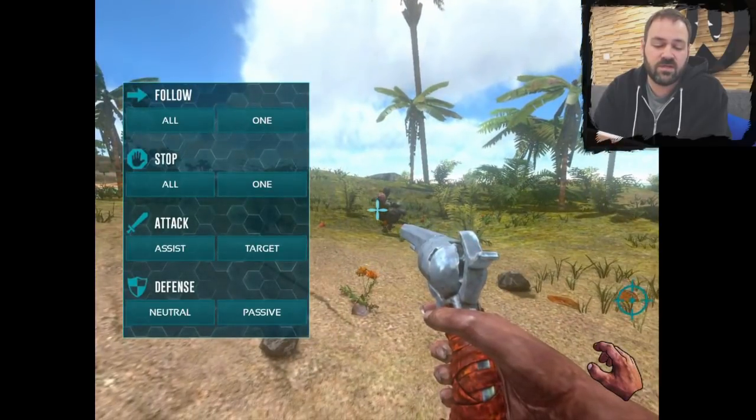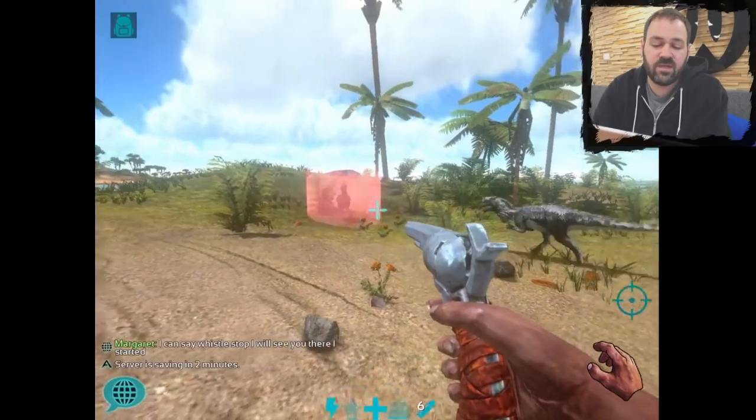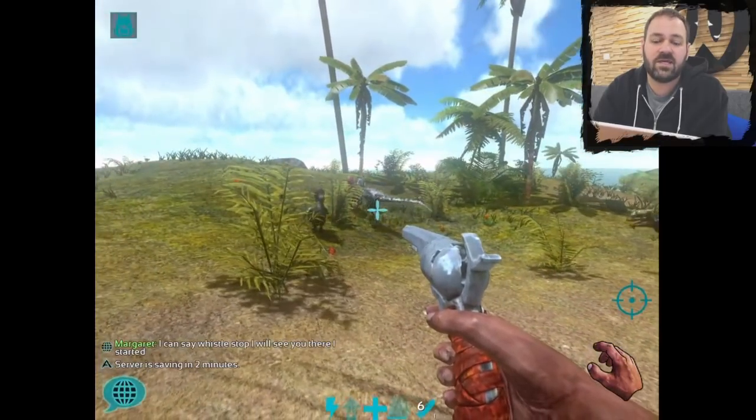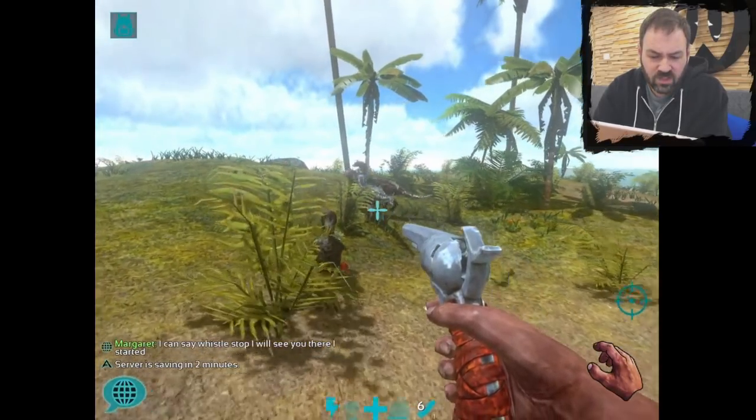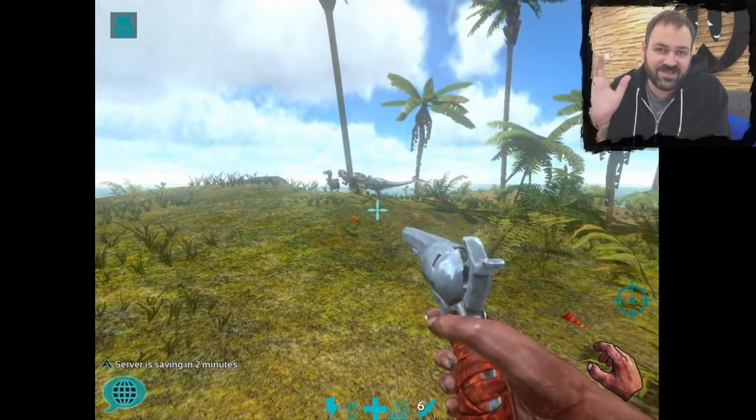So now if I target this dodo and tap target, you see he gets a little highlight over him, and my dialos go and attack that dodo for me. And those are the basics of whistle commands in ARK: Survival Evolved on mobile. Thanks, everybody.